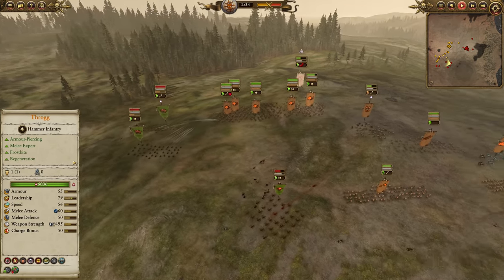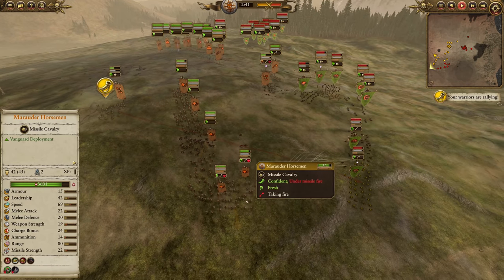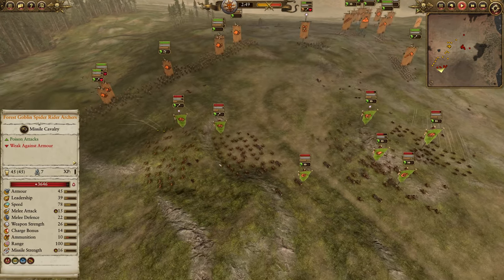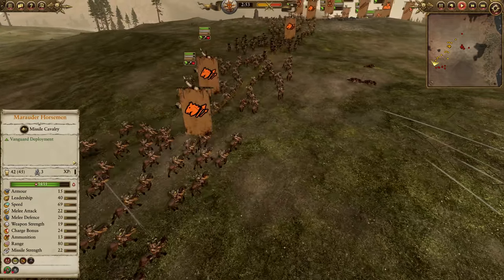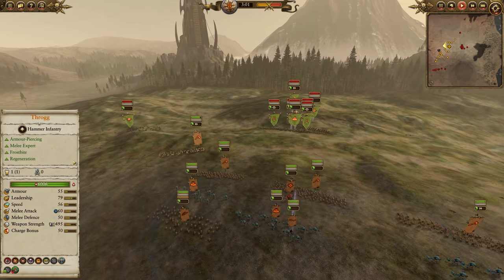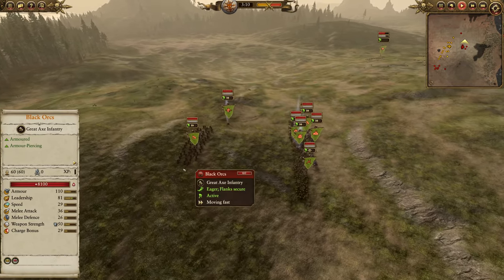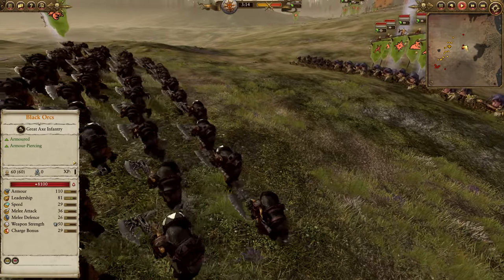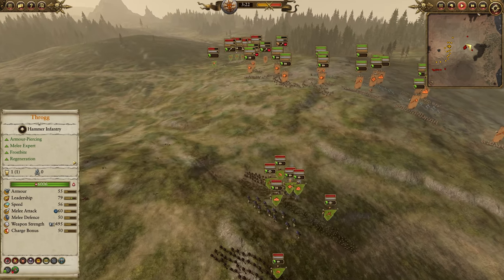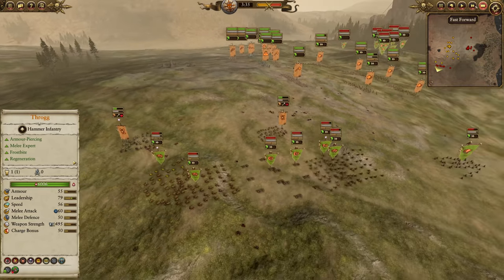Moving over to the skirmish fight for just a moment while the Black Orcs approach. You can see the Goblin Wolf Chariots and Spider Riders maneuvering against the Horsemen — there's a whole game of chess going on over here with Horse Masters mixed in. We do have to have a little bit of an extended skirmish phase, so we're going to fast forward somewhat through this to get to the action. The Hounds do come over and take the charge from the Chariots.